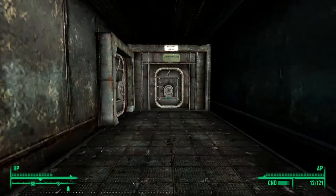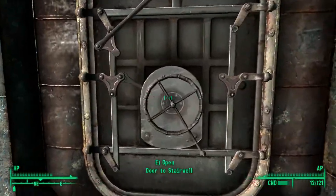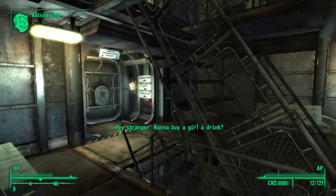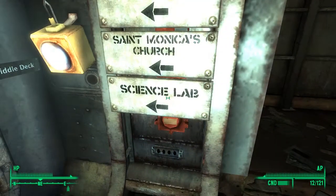First, what you want to do is walk in and go to this door right here on the left. Once you're in, this is the place of the science lab over here — midship deck.